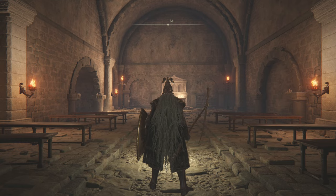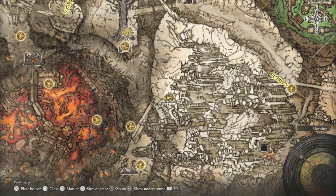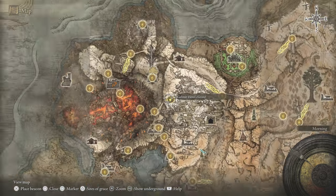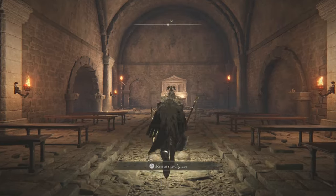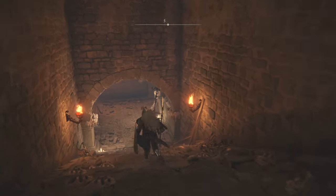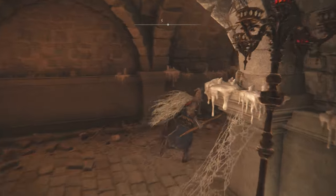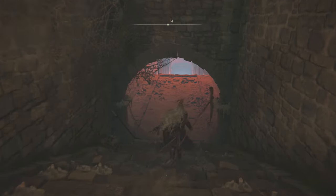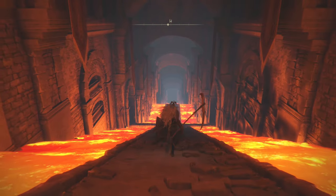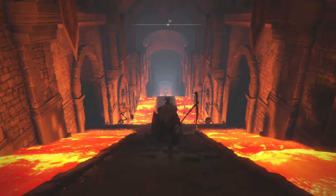Let's talk about the quickest and easiest way to get to the Gelmer Hero's Grave. This is located just east of the Volcano Manor up on the Altus Plateau. If you've experienced this dungeon you may know it's one of the harder ones, with some difficult traps and puzzles, though the enemies themselves aren't that difficult.